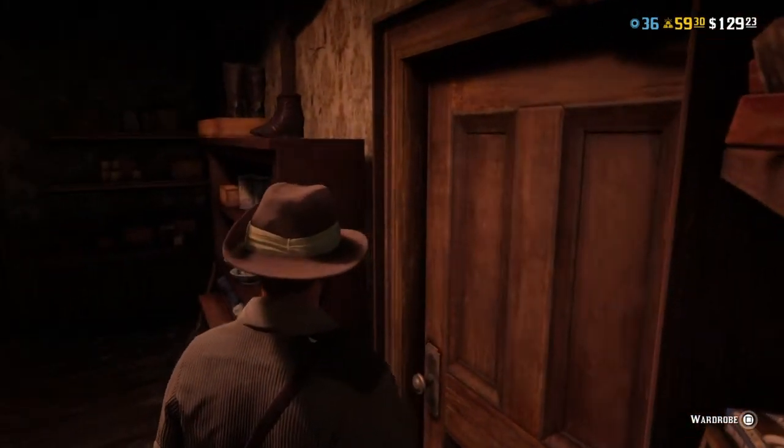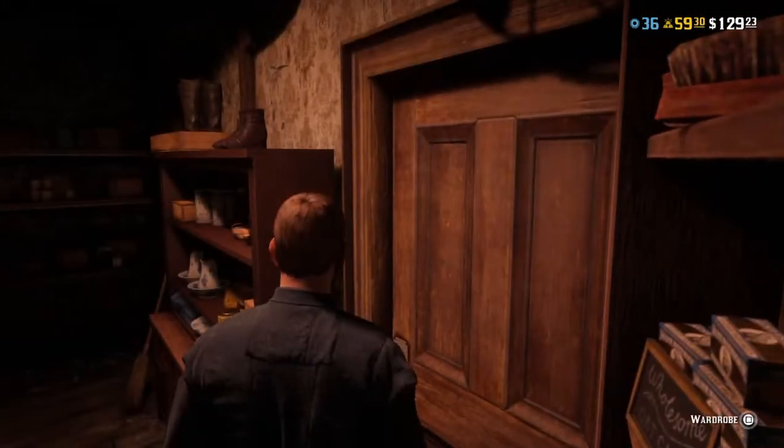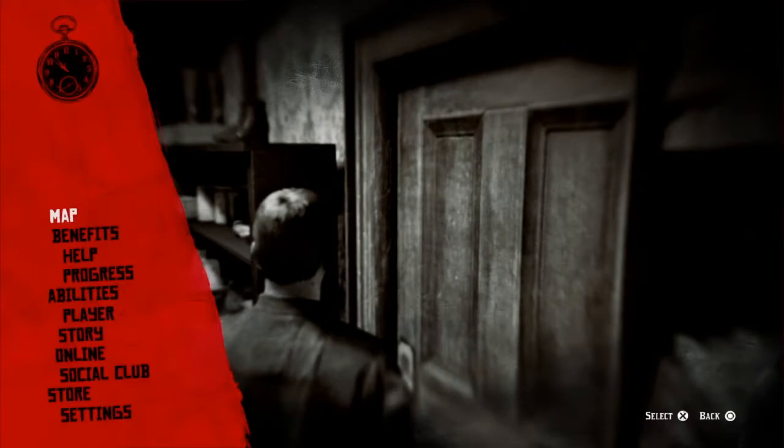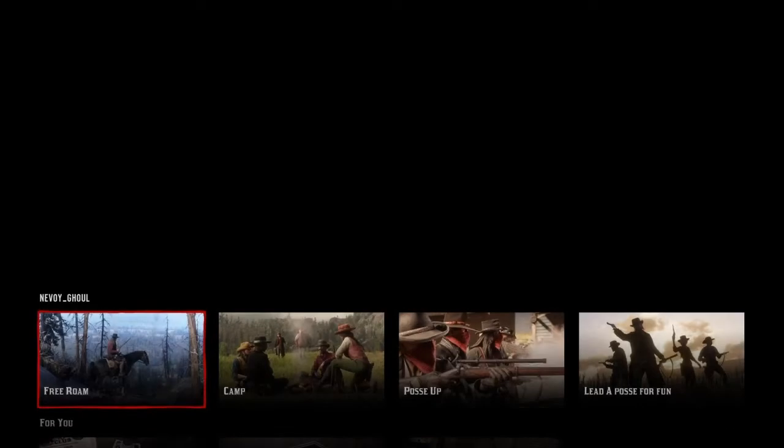Now all you have to do is exit back out, then go back in, go to outfits, select no outfit, and back out altogether again. Then click Options — or whatever it is on Xbox — go to Online and create a new session. I'll see you when I'm in a different session.